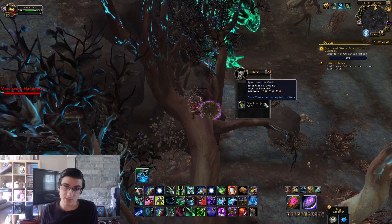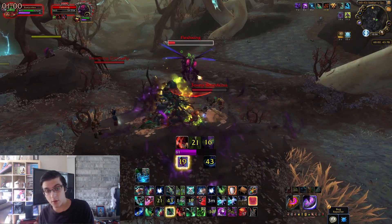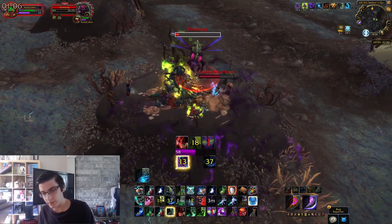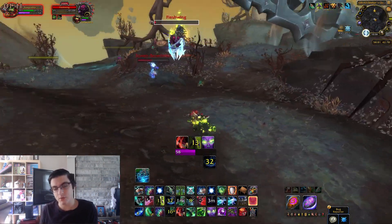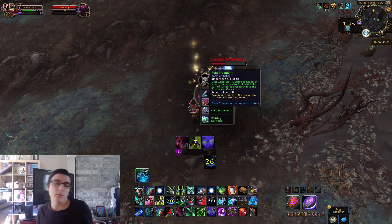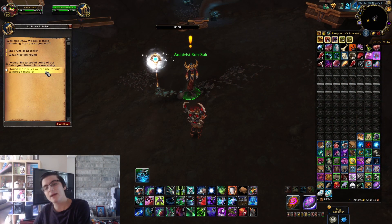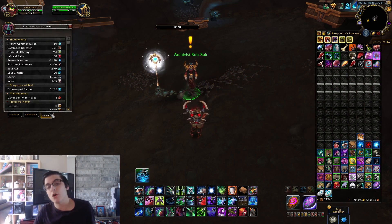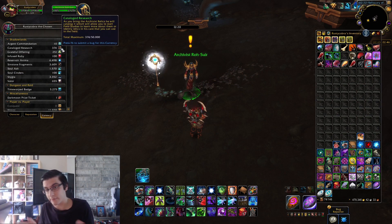Relic Fragments also come from rare spawns and treasures, so make sure you're looting both. I do plan on making a Relic Fragment and Cataloged Research farming guide once the patch goes live with an actual farming route. But for now, all you need to know: loot mobs, loot rares, loot treasures. There will also be different upgrades that increase the amount of Cataloged Research or Relic Fragments you get. Once you have your Relic Fragments, head back to Archivist Rochir, turn them in, and he will give you Cataloged Research and reputation with the Archivist Codex, which is required for later upgrades.